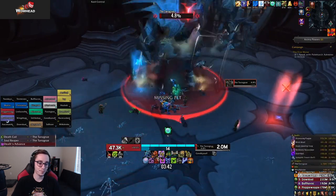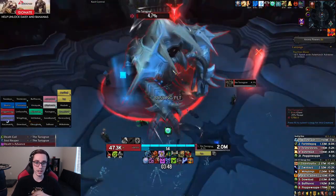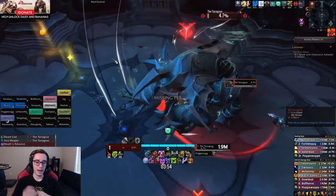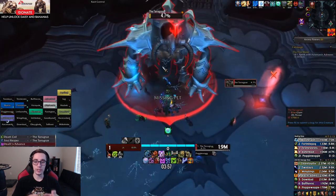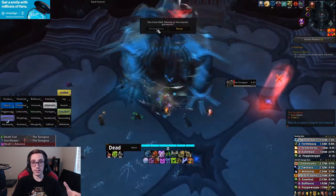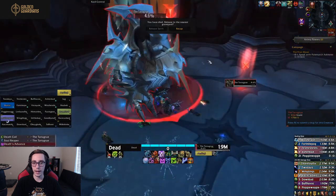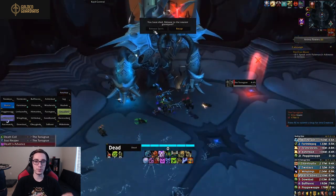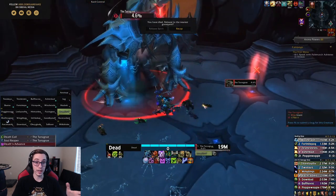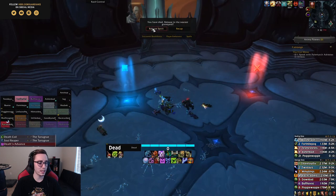Terrorgrew is probably the best first boss they've made in a very long time. On the PTR we did have the option to reset our anima powers and choose again — I'm not entirely sure if that was just for PTR testing purposes or if it will be available on live, in case you rolled bad ones or no one took the powers you're supposed to have. We'll see how that plays out, but this boss is looking extremely promising.